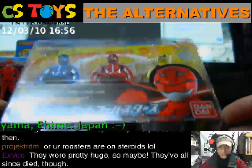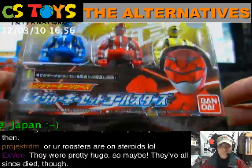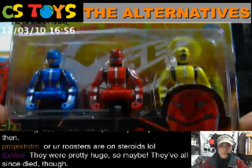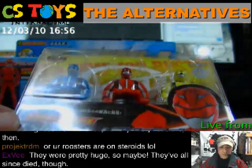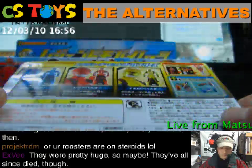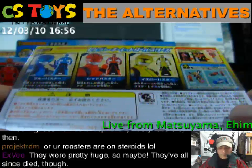Bandai is surely interested in the Ranger Key business. Ranger Key Set, Go Busters, and we have three of them here: Buster Yellow, Buster Red, Buster Blue. Actually, the name is Blue Buster — sorry, opposite. Blue Buster, Red Buster, Yellow Buster.